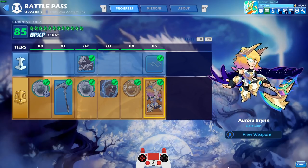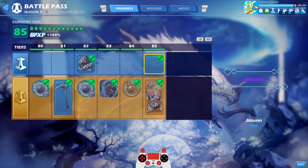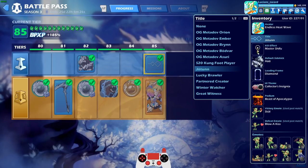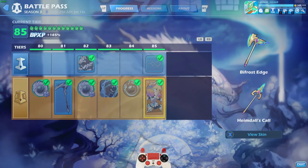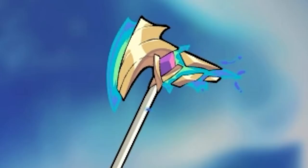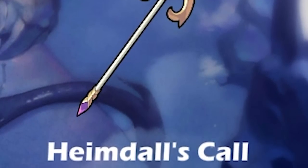It took us a couple months to get it, but we finally got it. I also got the Frozen Forest Colors, which is a universal colors game — meaning I can use it on any Legend, past and future. And I also got the Jotun title, which I already equipped. I'm going to use it for this video. You also get the Bifrost Edge Axe and Heimdall's Call Spear, which you can use on any other Legend that has an Axe or a Spear. Can't wait to use those weapons on other Legends as well.